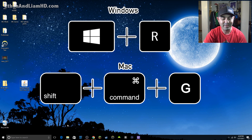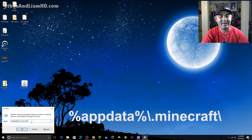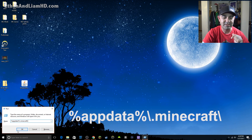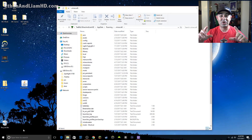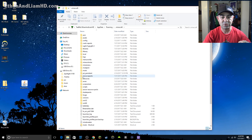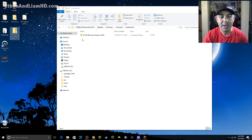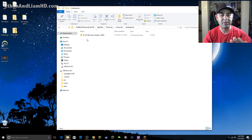Now you have two things you need to put in the Minecraft folder. Hit Windows key + R and type in the string '%appdata%\.minecraft\' — I'll put that in the description so you can copy and paste it into the Run dialog. To make this work you want two folders within your Minecraft folder. First, find the 'shaderpacks' folder and drag the Kuda shaders zip file into it — leave it zipped up and Minecraft will figure it out for you.